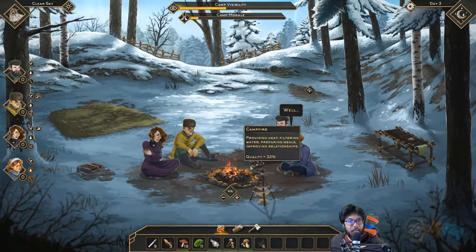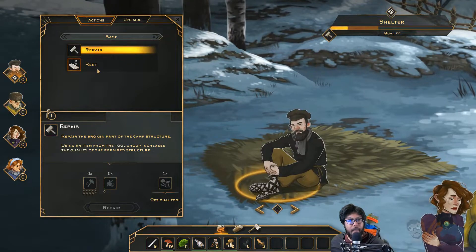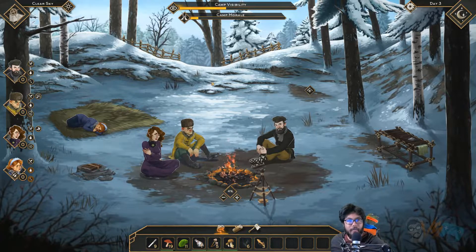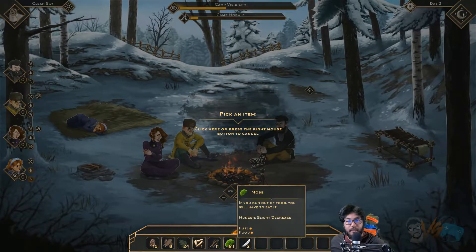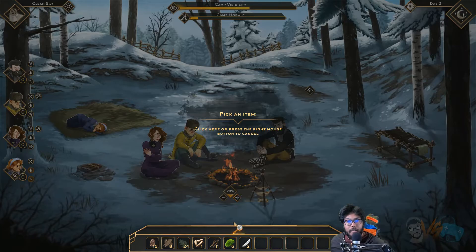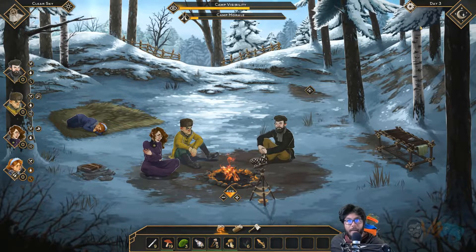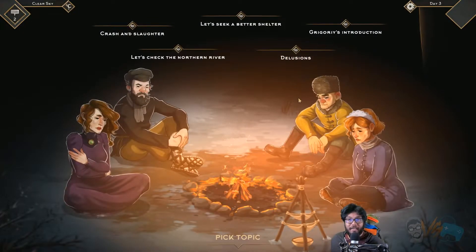If you run out of food you'll have to eat it. So what's the best thing to eat? Let's get people resting — we want her and him to rest. Oh, we only got one room for one person. Damn it. There's room for two. Let's put in some moss as fuel. I don't want people freezing, let's get this high. Looks good — 44%. I don't know if it's good or bad, but as long as we're not dying.